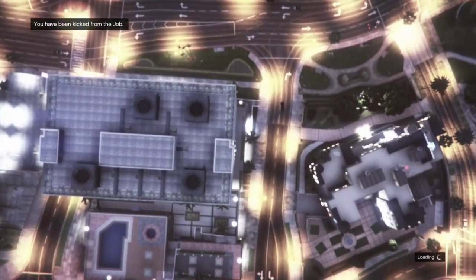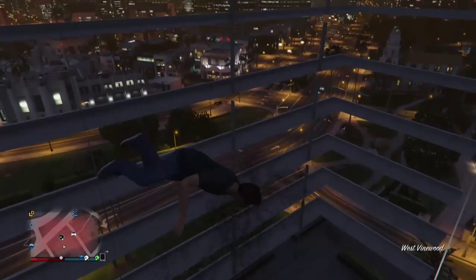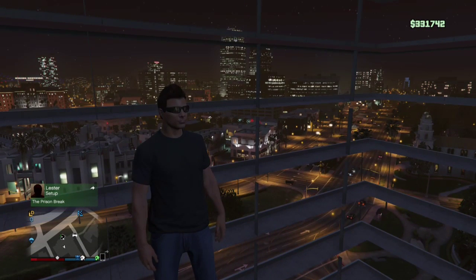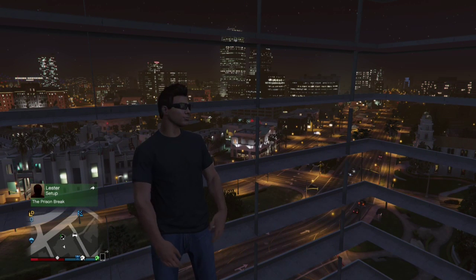I went to go search for a heist and I got into one, but it kicked me instantly — no reason why, don't know exactly why — but it kicked me instantly and then I ended up spawning in their house like that. Luckily I didn't die from fall damage, and I ended up just spawning in the house that the heist was supposed to start in.